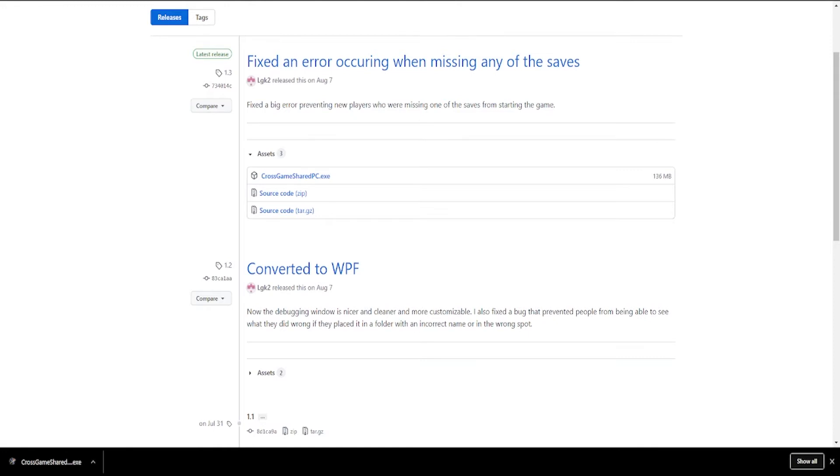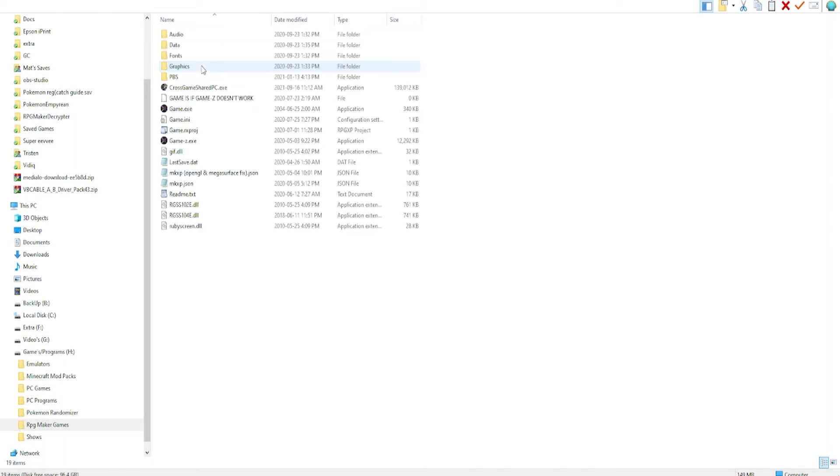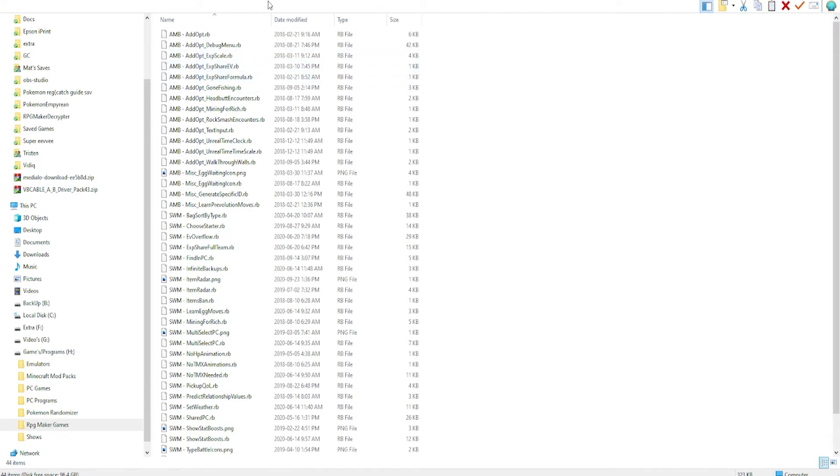Now let's go to where we store our games. This is where my save files are. You'd have Pokemon Reborn, Pokemon Rejuvenation, and if you have Pokemon Desolation it will also be here. We're going to enter both of these directories and paste the Cross Game Shared PC .exe into the front directory. The Shared PC mod goes into the data mods folder. You have to do this for both.